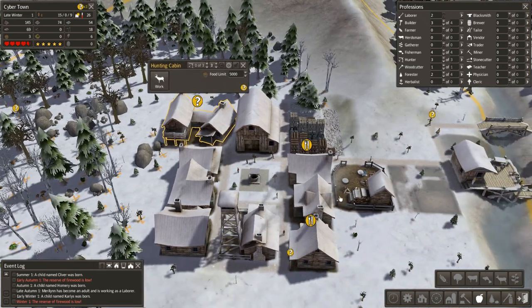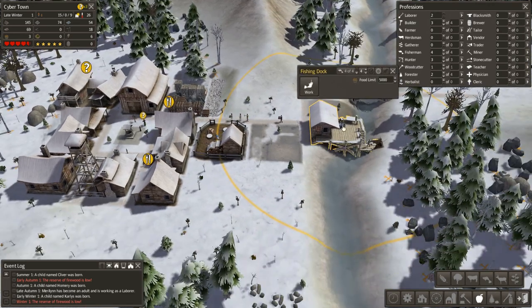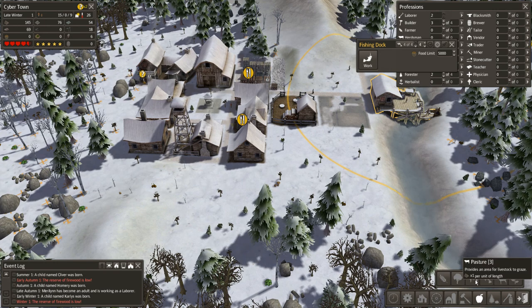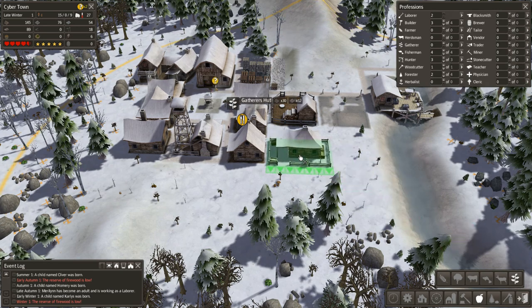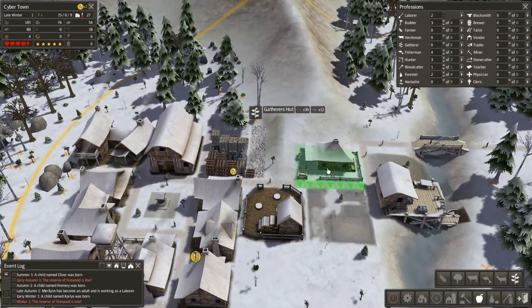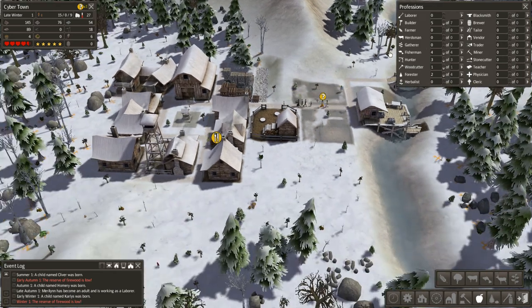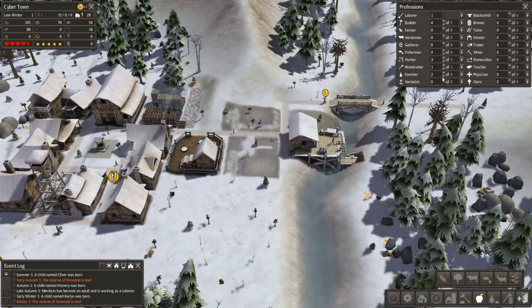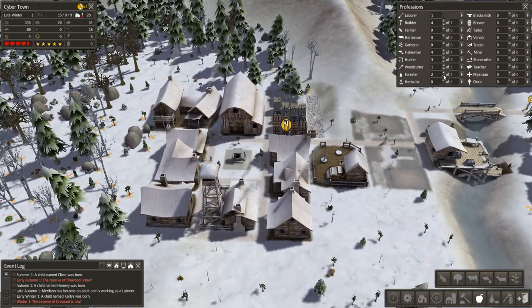Where's our hunting lodge - alright, they're working. How about you guys? Working pretty good too. Maybe I should think about getting something else up. We got the fishing dock, we could make a pasture. A gathering hut could totally fit right here - perfect spot. Now we just need some more builders. Let's keep one laborer - I want somebody chopping down things, removing rocks. Our wood is great - let's take one more person off the forester.